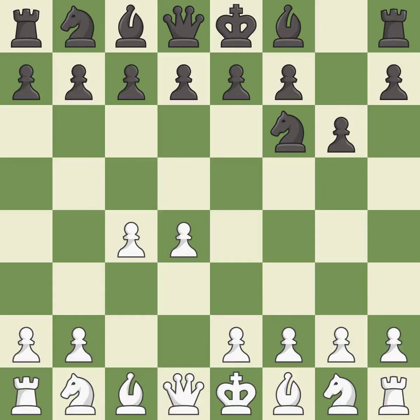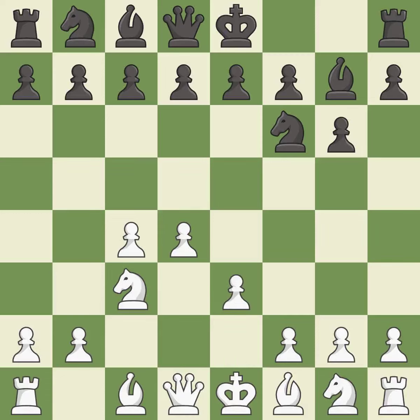The King's Indian Defense prepares to develop the bishop to g7, allowing white to build up a strong center which black will later try to undermine. c3 prepares the e2-e4 pawn push and helps control the d5 square. Bg7 puts the bishop on the long diagonal in a move called a fianchetto — though this misses a better way to prepare the bishop for development. It is an inaccuracy.